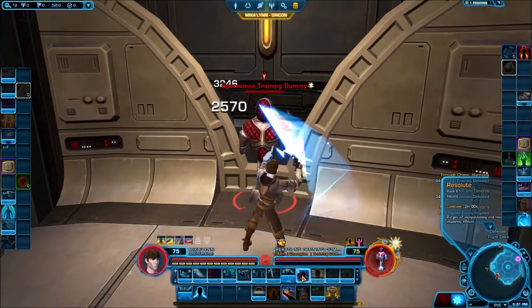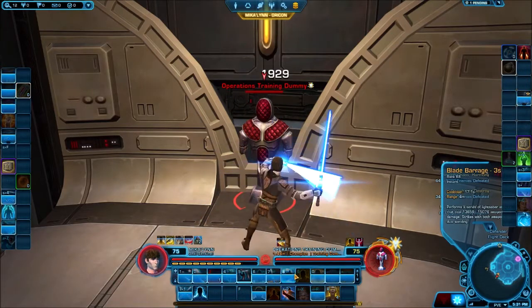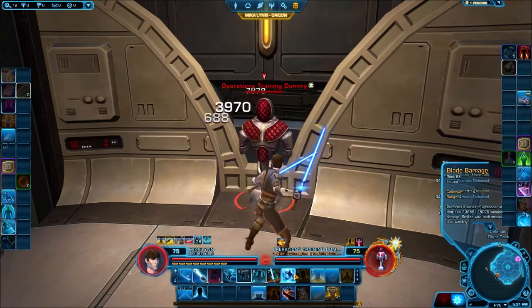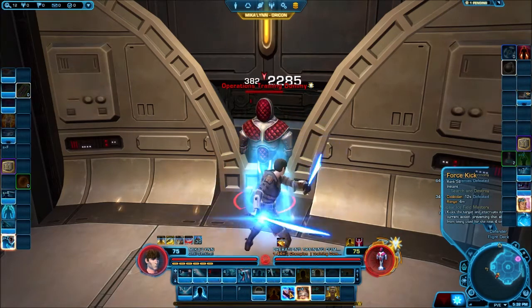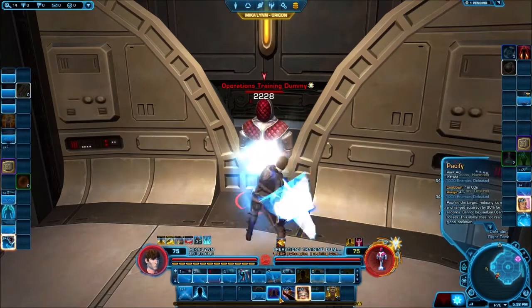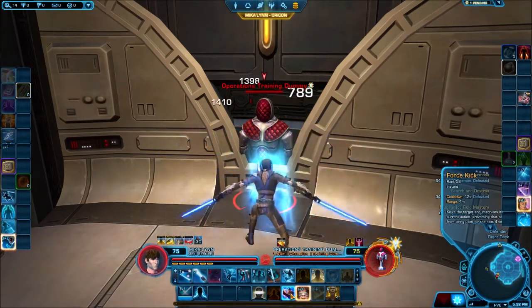Resolute purges all incapacitating and movement impairing effects — this is actually very good. Stun is a very overused effect in this game, so having the ability to immediately opt out of it is nice. Just remember it doesn't protect you from more crowd control. Force Kick is your interrupt — kick the target, interrupt its current action, preventing the ability from being used for the next four seconds. Most major bosses will have immunity, but it's important in smaller content and PvP.